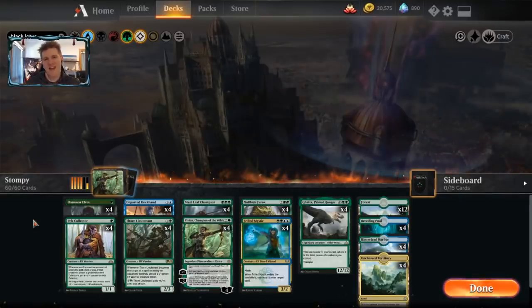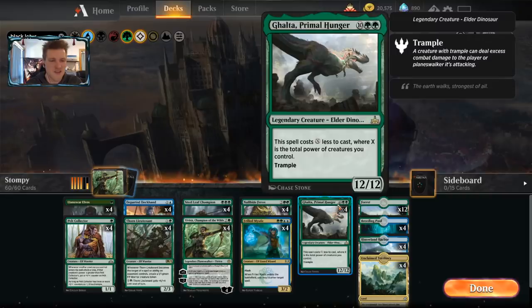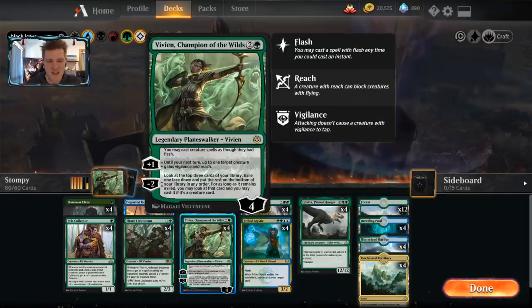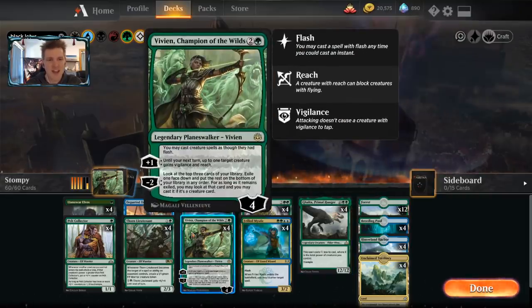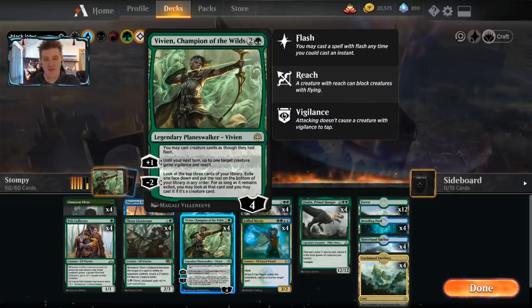Hello and welcome back to another day in the Arena - it's me, CGB. Today in the Arena we're revisiting Moist Stompy, or Blue-Green Aggro. I wanted to get Vivian Champion of the Wilds in the deck to give it a little more resiliency to flyers, using that plus-one to give a target creature vigilance and reach - because what's better than your six-six hexproof with vigilance and reach?